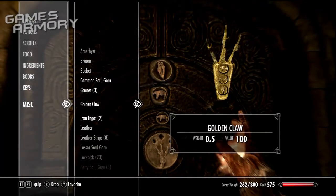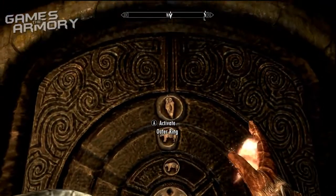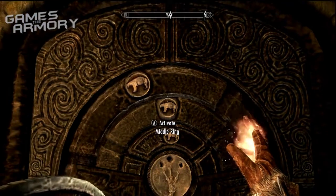If you turn it up you'll find the symbols bear, butterfly, owl — going from top to bottom. This tells you that you need to line up the circles or rings on the door to bear, butterfly, owl.